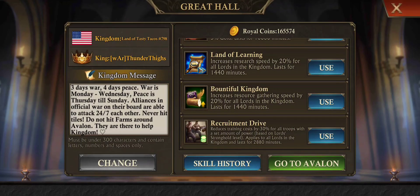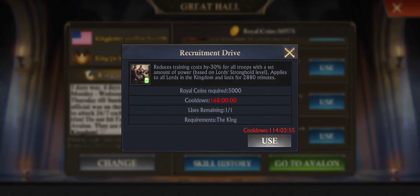The next troop buff is the recruitment drive. You can set this off once a week, and this buff will last for 48 hours. This one just reduces the training cost for your troops, but it does have a set amount — it will limit how many troops are at a discount.